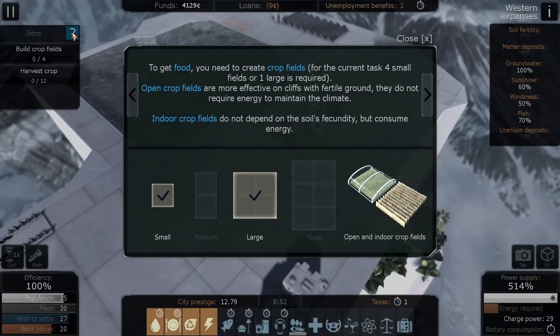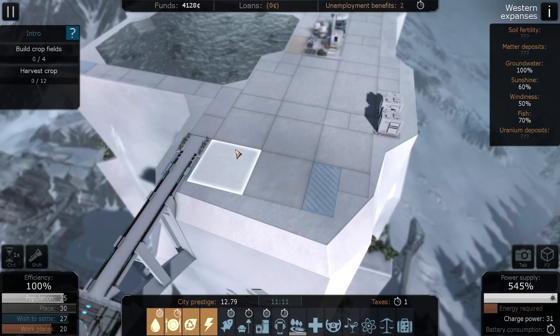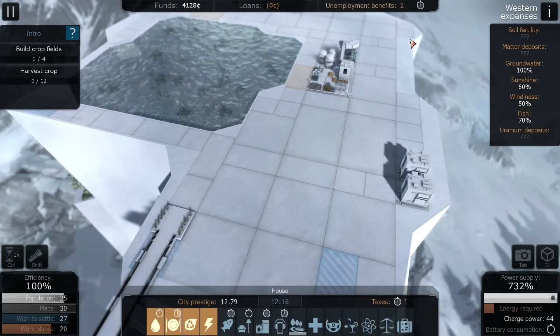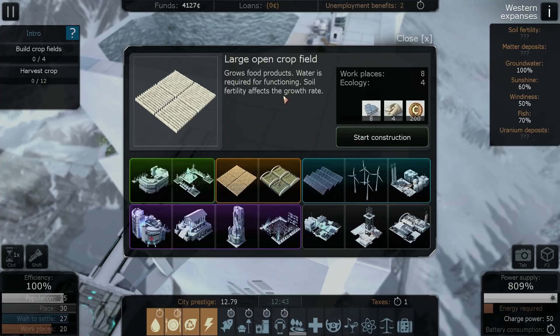Build crop fields and harvest some crops. To get food, you need crop fields. For the current task, four small fields or one large is required. Open crop fields are more effective on cliffs with fertile ground and don't require energy to maintain climate. Indoor crop fields don't depend on soil fecundity but consume energy. The soil fertility shows question marks — I don't really know what to do with that. Let's just risk it: let's go for an open crop field and hope the soil fertility is good. You can destroy buildings anyway, so if this goes wrong, we'll just knock it down.